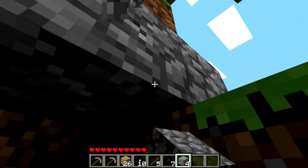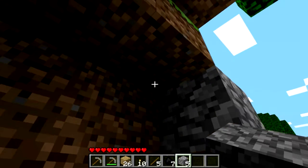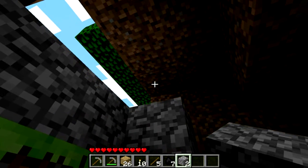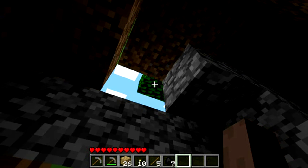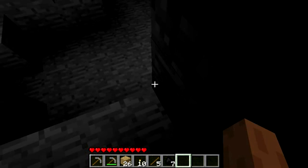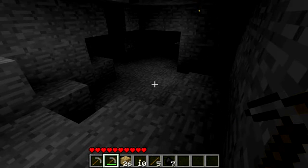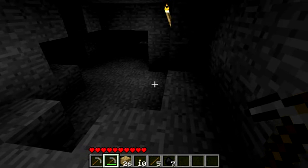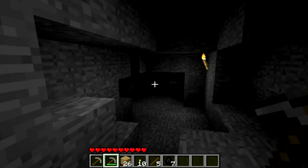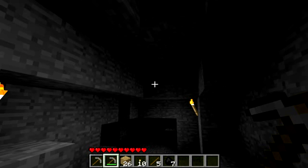Stone is useful for building houses and everything like that. We're going to block ourselves in a little bit so nothing can get us — just one little gap up the top. I came back and got stuck — that's weird. Now they're going to mine the rest. Something's happening with my buttons — they're going to be all weird. Let me go forwards!